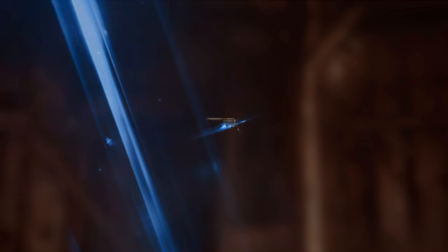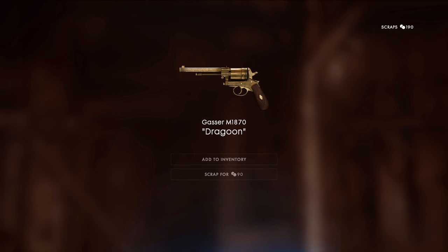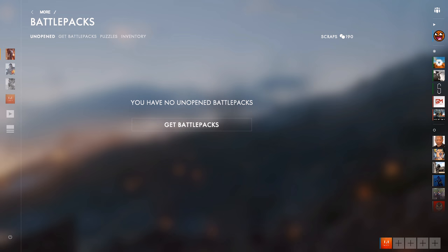A distinguished! The Dragoon for the Gasser M1870 — looks very nice. It's kind of like a golden revolver — not quite gold in my opinion. A couple of people out there don't like the gold skins, but I think that looks pretty cool. I don't even use the Gasser, but it's a distinguished camo so we're going to keep it.